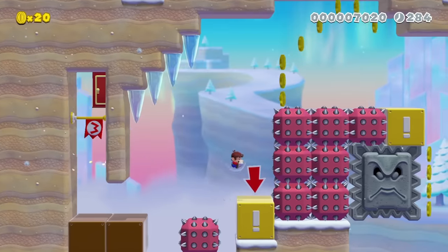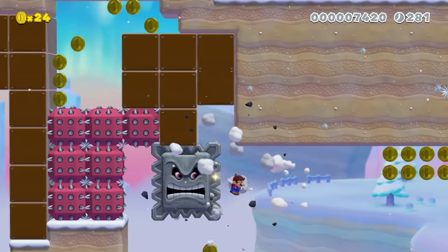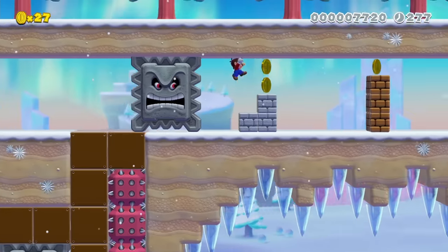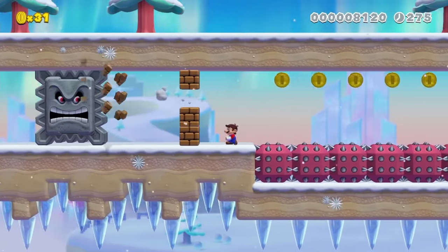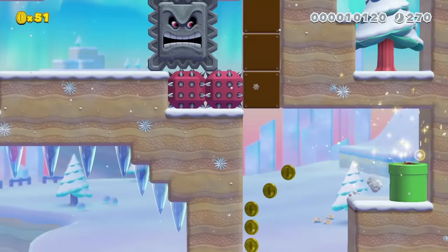This section has more optimizations to save time, like falling through this bonsai bill as it explodes to wall jump off the thwomp as fast as possible. I quickly activate this thwomp and do some tight platforming to avoid getting crushed, and I can jump across the spikes.